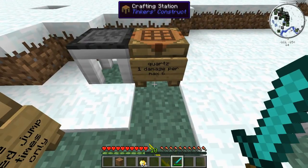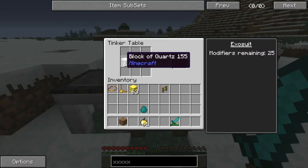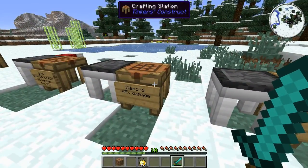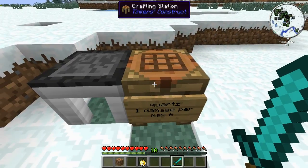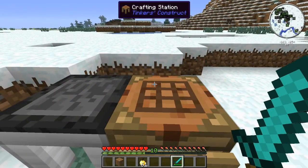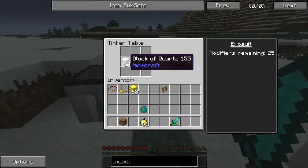Another type of damage modifier is the quartz block damage modifier. It adds 1 damage per block of quartz and takes 5 modifier slots for each block, so you can only have a maximum of 6 per armor piece. This is a flat plus-one damage increase — unlike the diamond which is a percentage damage increase, this is a pure damage increase whether you're using a sword or just punching with your fist. So in all honesty this can be a better alternative than diamond unless you're using a very good end-game high-tier Tinker's Construct weapon that already deals incredible amounts of damage.